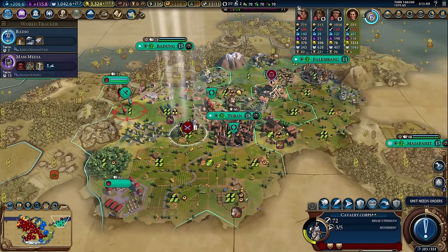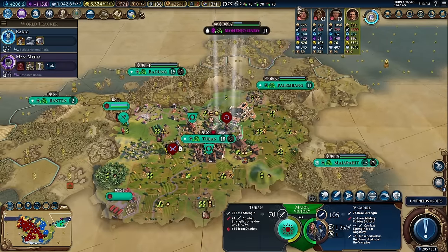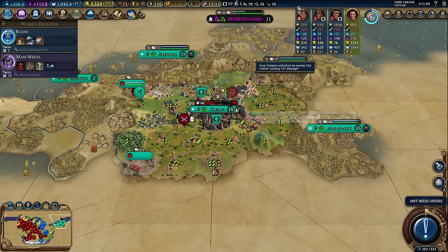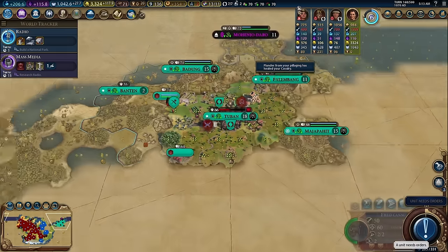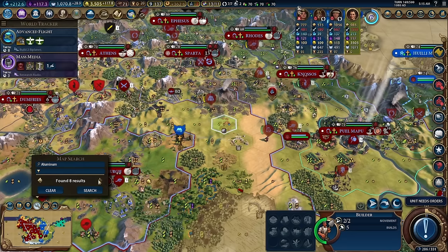Look at this — this city's just undefended. Our vampire can just take out this city. They don't have walls — we can just take it and pillage it. An 18 population city just gone like that! That would be horrible for them. Poor Indonesia — there's no way we'll be able to keep that with loyalty.